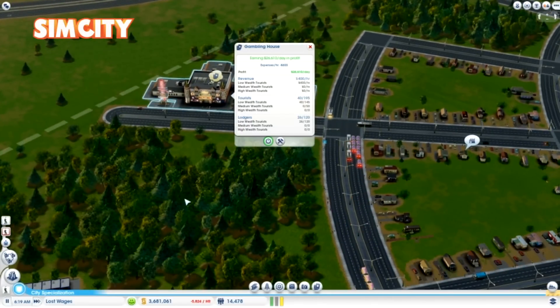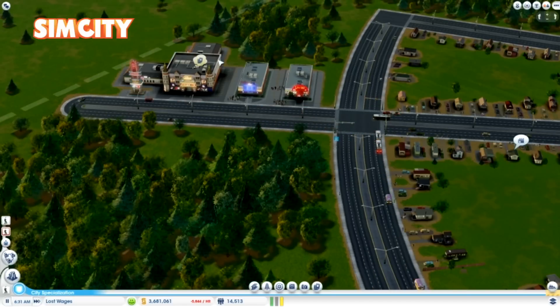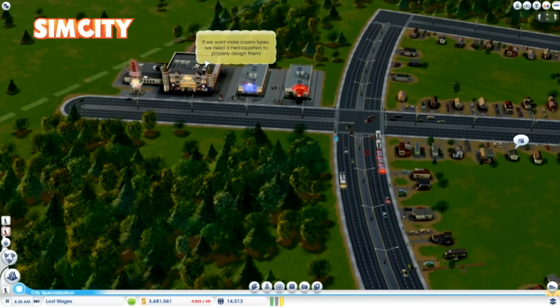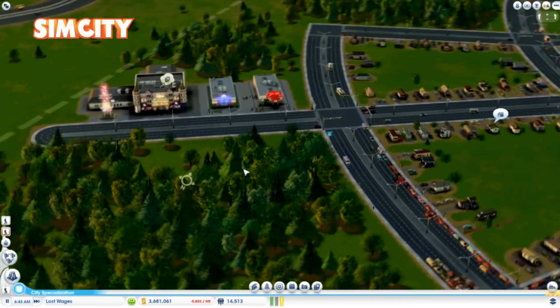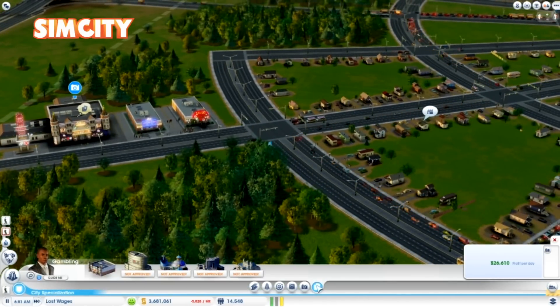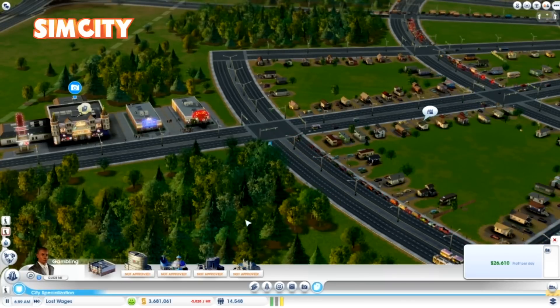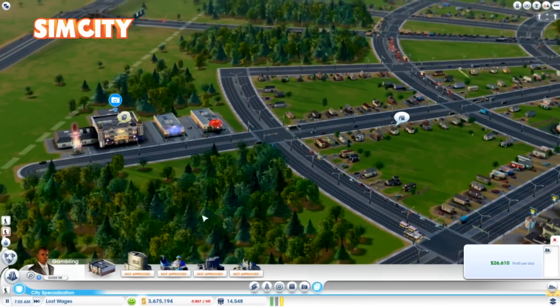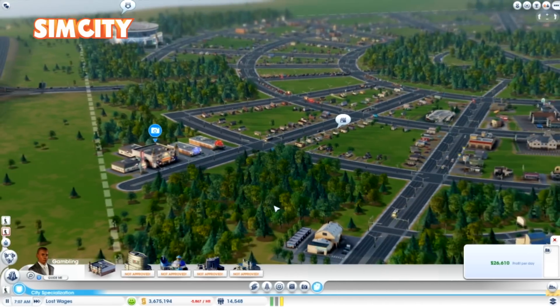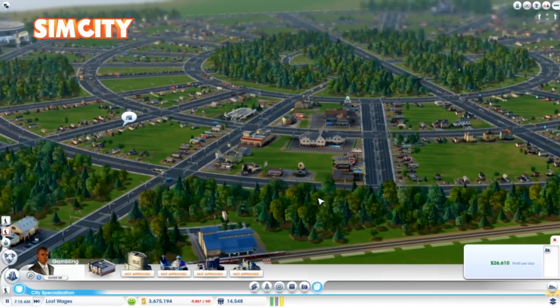Hey guys, welcome back to the DX Gamer Show and my SimCity Let's Play for our second episode on Thursday, April 11th, 2013. This episode is primarily going to focus on getting my casino infrastructure going, and we're going to do a couple things to try to trim our budget so we don't get too out of control. We want to get the Gambling HQ unlocked so we can get some of those other cooler, larger, probably more valuable casinos.